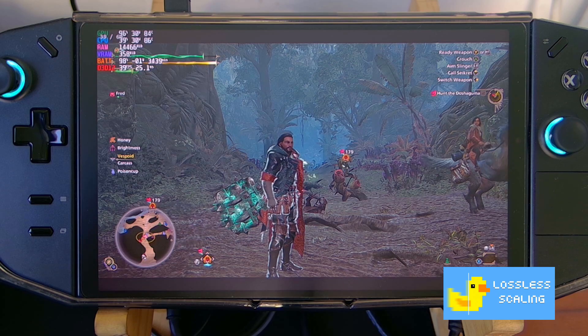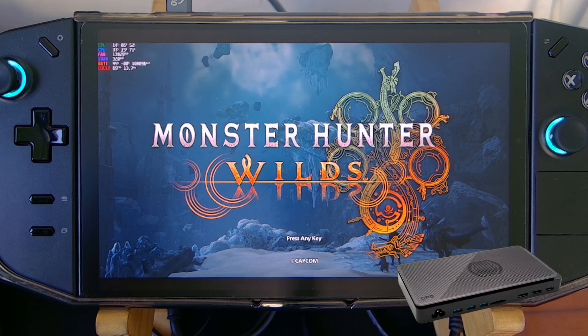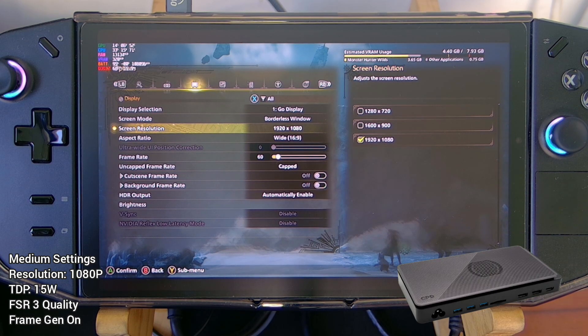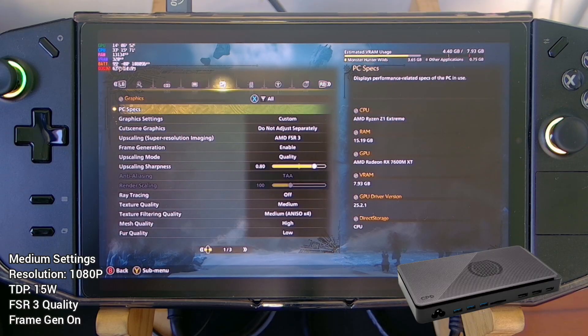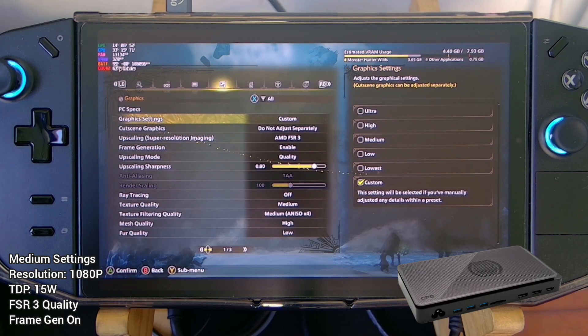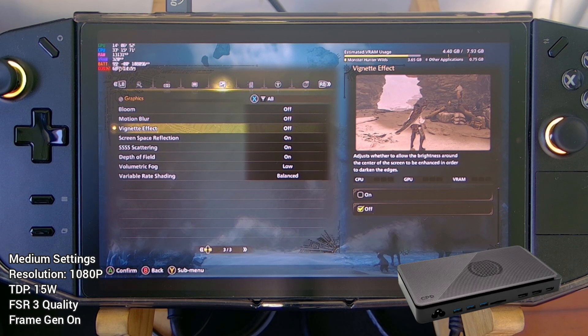So now let's try attaching our GPD G1 without it connected to an external monitor. This is our GPD G1 — not connected to an external monitor. Let's see how high the frame rates we can get. Going into options — it's still at 1080p. FSR and frame gen are still enabled, and it's set to quality with medium settings, same settings as our GPD G1 on external.